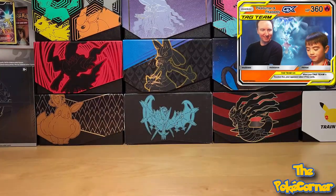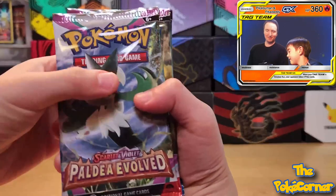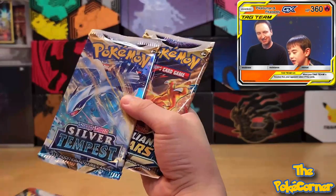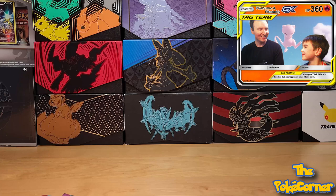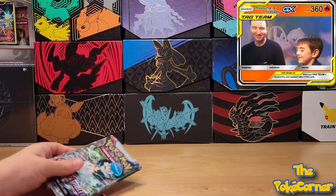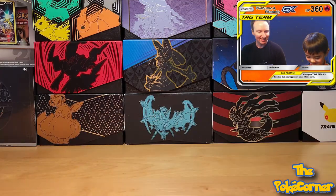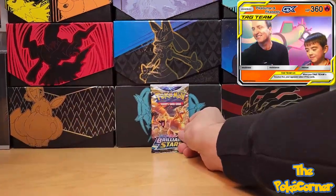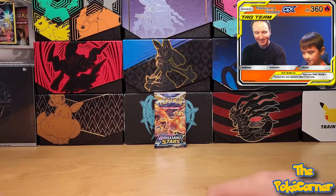Okay, which packs — show on the camera what packs we got there, Peekaloo Man. We got one Paldea Evolved, a Scarlet Violet base, a Silver Tempest, and a Brilliant Stars. We're going to do the modern packs for the pack battle, and I think the prize should be Brilliant Stars — so there's the prize, we'll keep our eyes on the prize.